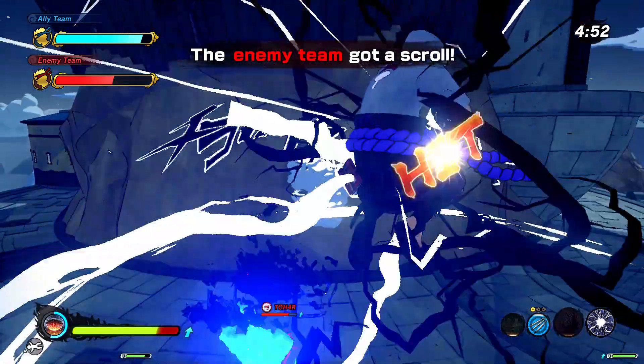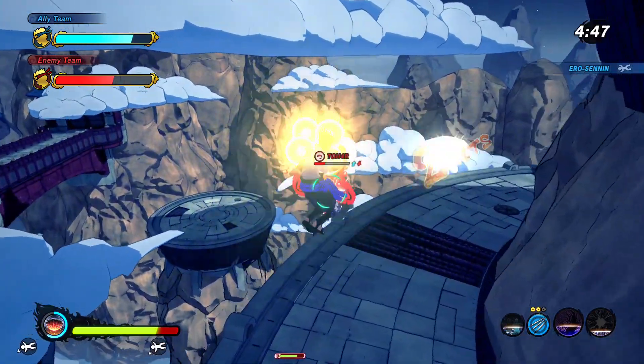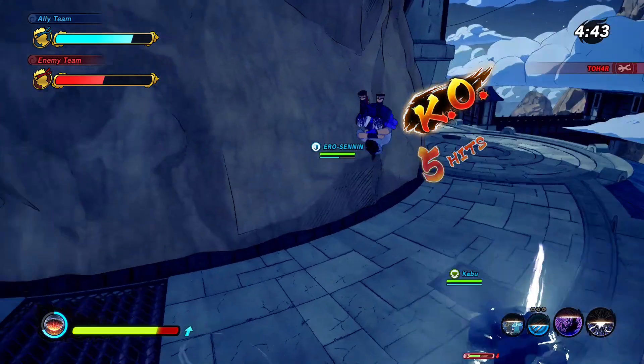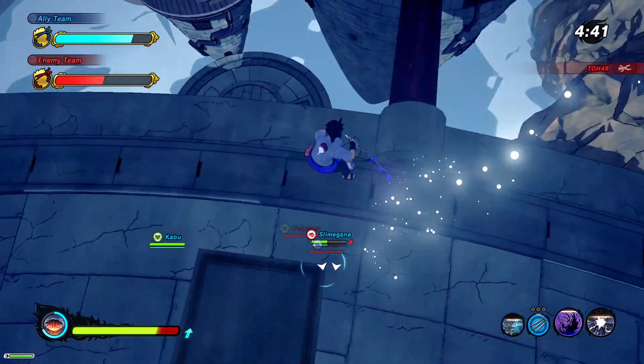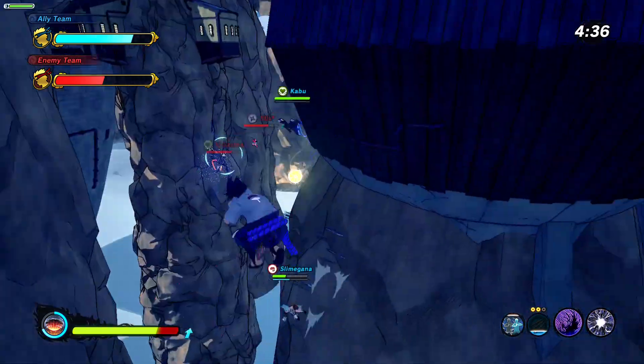Fight this guy. Eat this Amaterasu, and then eat this Onyx Chidori — look at that, that's like 60% of his health gone. And he's still getting damaged because of the fire. Boom — instant death. Honestly, if you just throw a couple of shuriken afterwards because of Amaterasu's after-damage, they're dead. It's an instant kill jutsu.